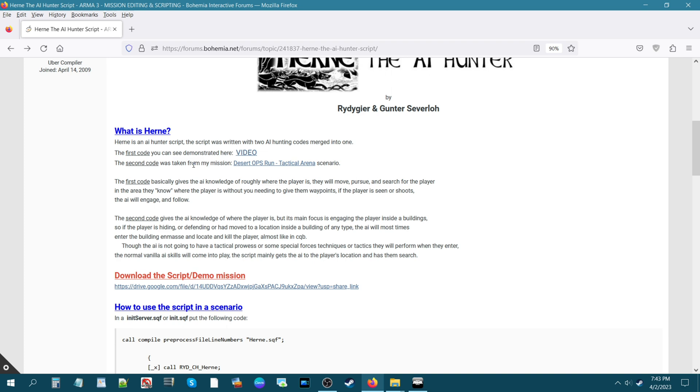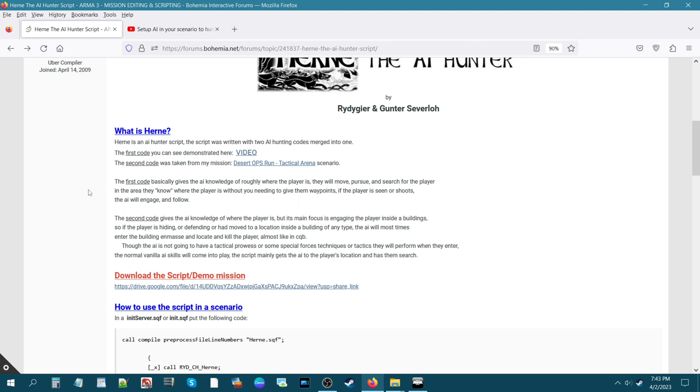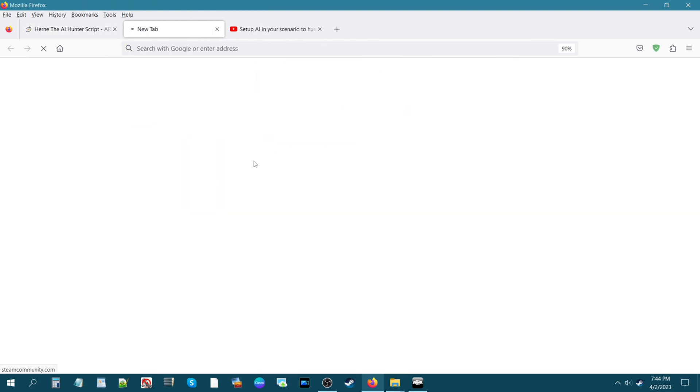There are two codes in this script. The first code enables the AI to hunt the player from any distance, be it far away or close. The AI knows where the player is at and will move to the general area of where the player is, but they don't know his exact position. They have a rough idea. So until the player either shows himself or shoots at the enemy AI, the AI will basically just hang around and search for the player in the vicinity.